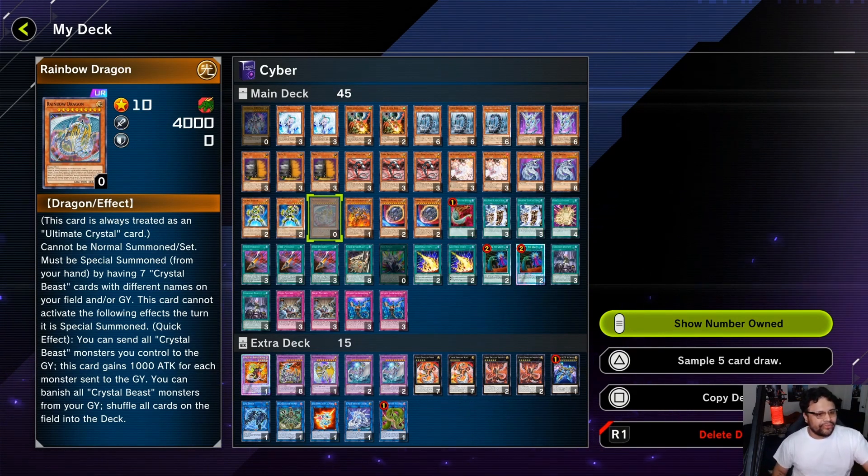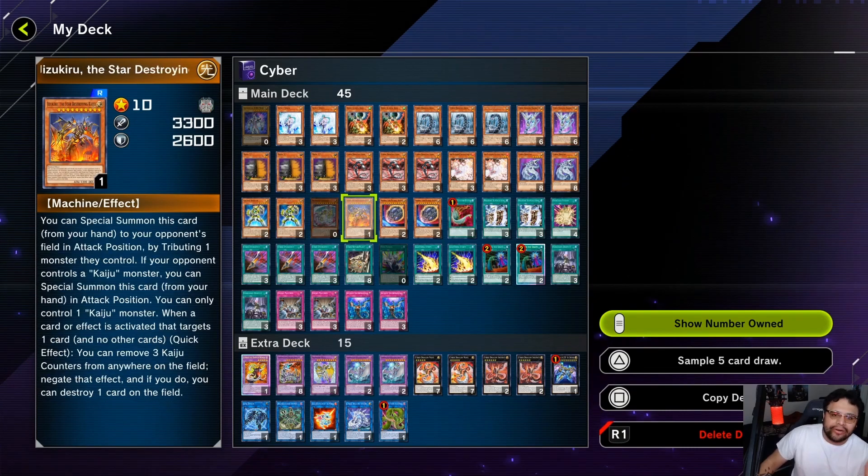Rainbow Dragon — honestly I don't even know what this card does, I haven't read it. But he's crucial to the combo. If you draw him, listen, you just want to hit surrender — do yourself a favor, just hit surrender, don't try to play. Same thing if you draw Neos. Jizakiru is a godlike card that helps you get over those problematic boss monsters; not much explanation needed, you just get rid of what you need to and contact fuse it away.